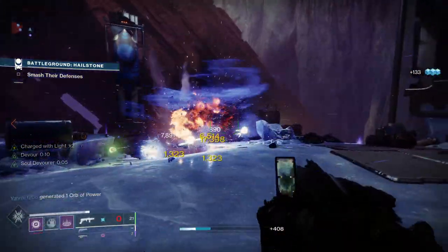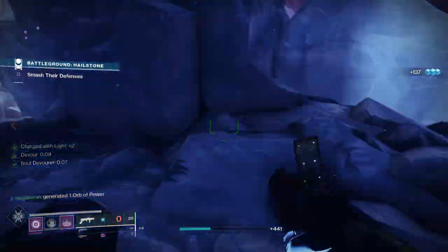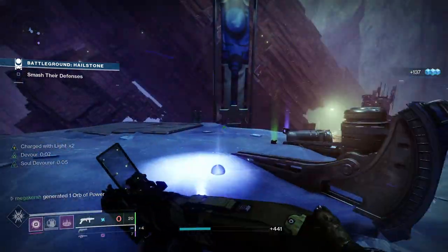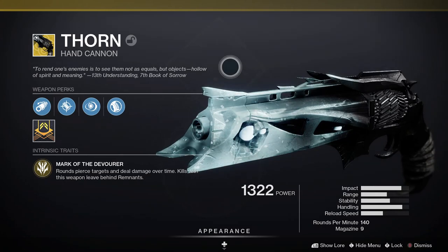Next up let's have a look at the weapons. You can mix and match and choose ones that suit you best. The best thing to do is use something with Demolitionist, as that is really going to help you get your grenade back faster. In the kinetic weapon slot I'm using Thorn — we've got some really good perks here.